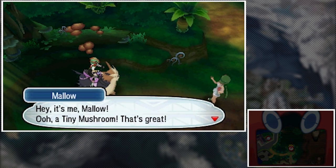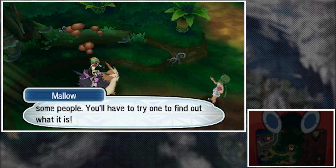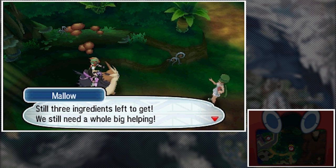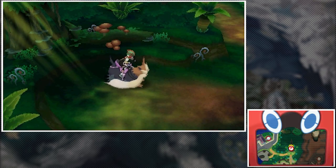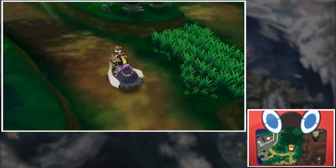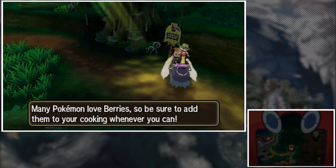Mallow confirms: a tiny mushroom — great! There's a secret to why they're so popular, you'll have to try one to find out. We still need three more items. I'm thinking the items are gonna be in corners, so we probably don't have to do too much outside of those areas.